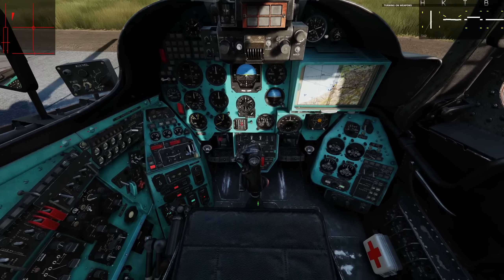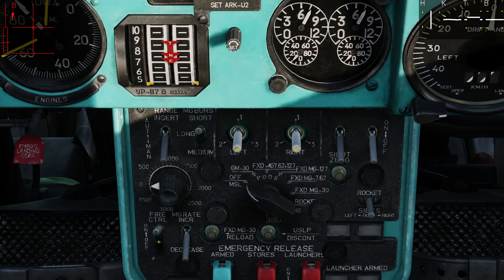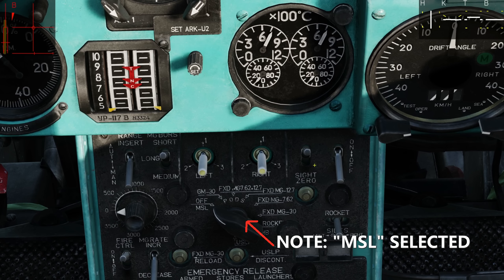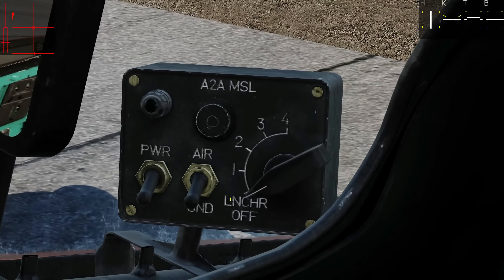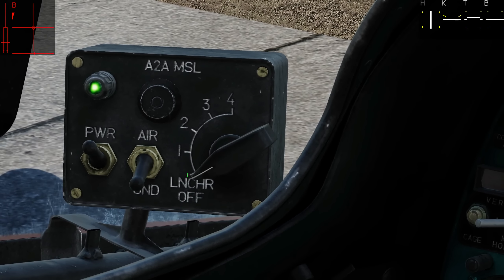Next I'm going to get rid of my stick, turn my master arm on and my sight on. Then I'll move over to my air-to-air missile panel which is here — I want to power it on and check the light.